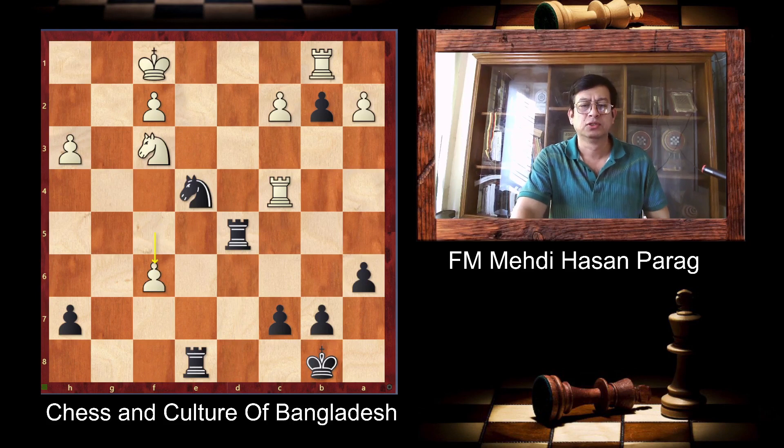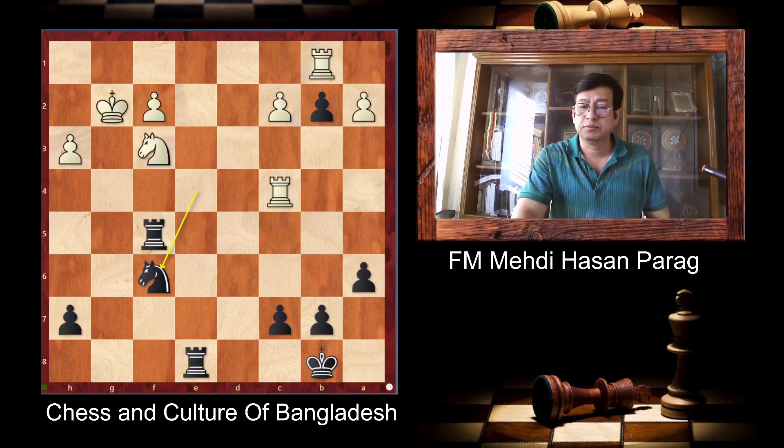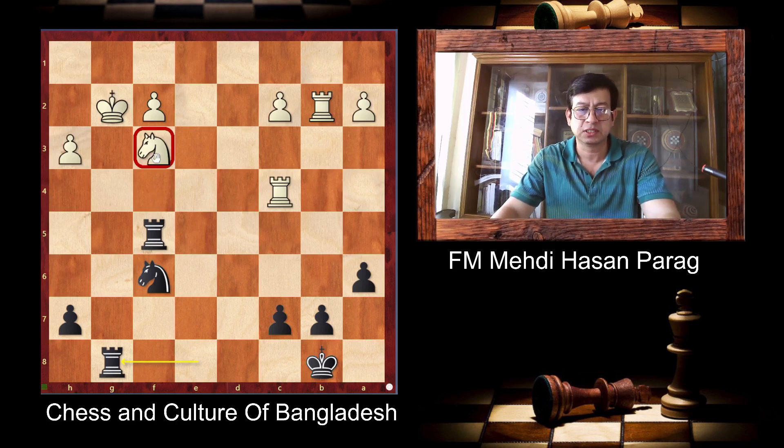So after F6, F7 is coming. So Rook F5 — take this pawn first. He played King G2 because his Knight is hanging. Now he takes here. The main problem is that he cannot take this pawn. That's the problem, because Rook to the eighth rank is coming — it's very strong. This is gone because that piece is hanging.